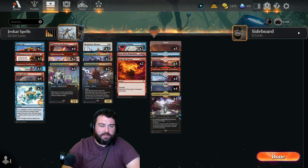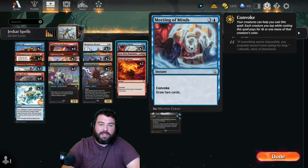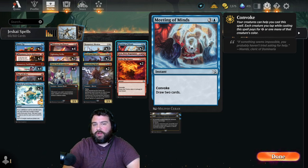Two other new cards: Baral and Kari Zev — three mana, 2/4, first strike, menace, so it's a good blocker. Whenever you cast your first instant or sorcery spell each turn, you may cast a spell with lesser mana value that shares a card type from your hand without paying its mana cost. If you don't, create Ragavan, a legendary 2/1 red Monkey Pirate creature token with haste until end of turn — good for creating a blocker or getting in another attack and casting free spells.